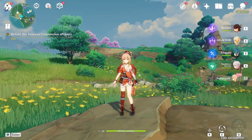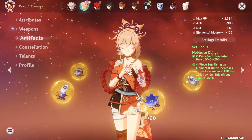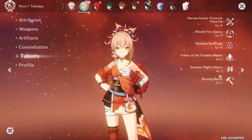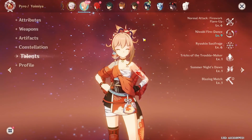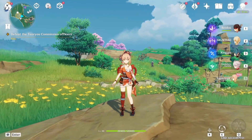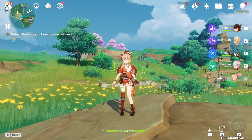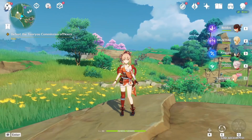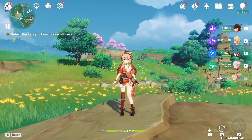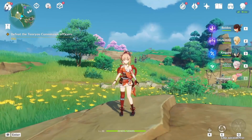Keep in mind a couple of things: this test run could be misleading because she has some constellations and her artifact set is a support set, so it's a really weird environment. We're going to be more focused on her potential, looking at her actual talent scalings and what team comps she can shine in. Also, while I will comment on her power level, it's still very early access so it's quite hard to evaluate from a trial.